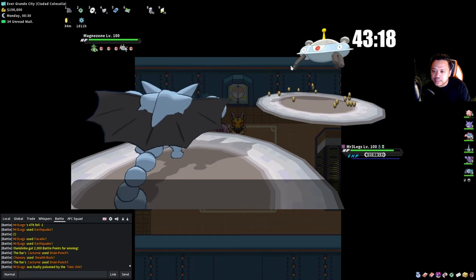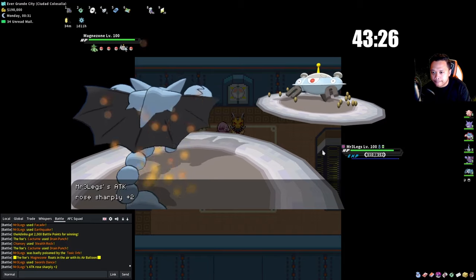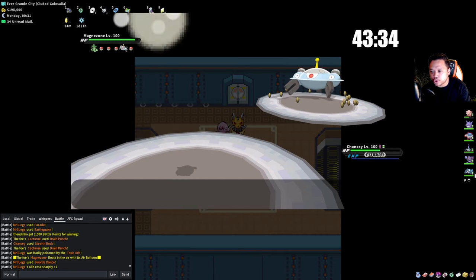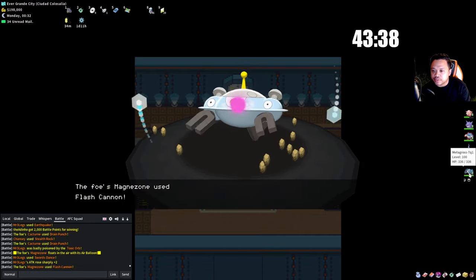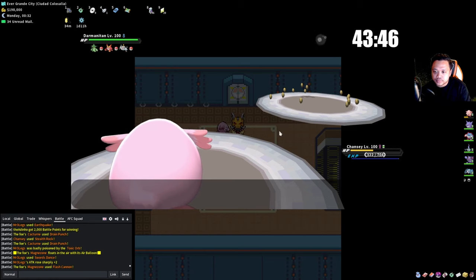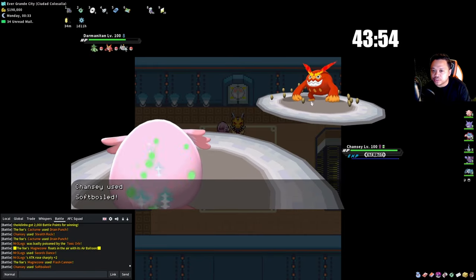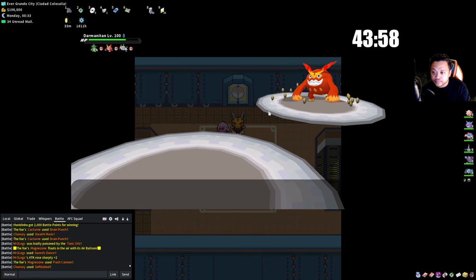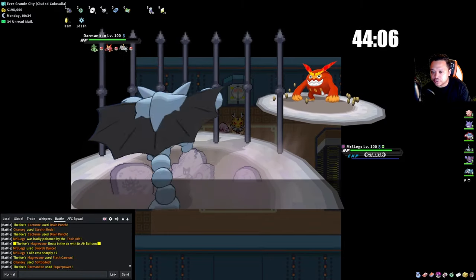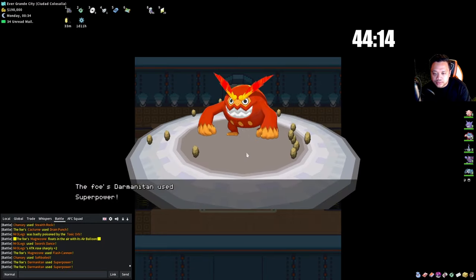Arcanine comes in. I'm going Gliscor because he could technically go for Flare Blitz or Superpower. He lowered his stats again — I try to set up. He doesn't switch, because Magnezone probably switched in due to the Air Balloon counter not Hidden Power Ice. Now Arcanine is most likely Choiced so we can start setting up on this.